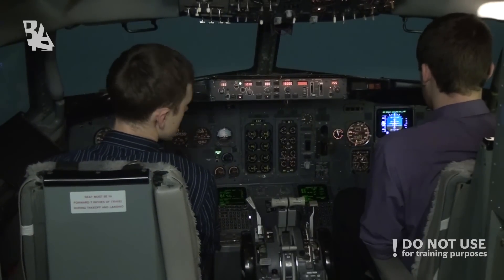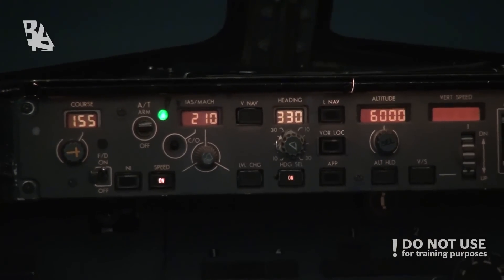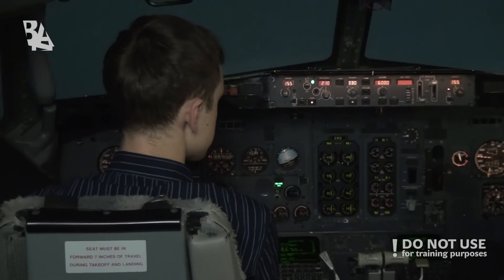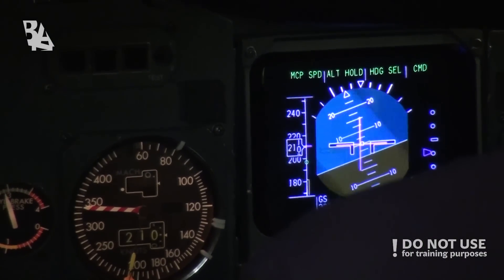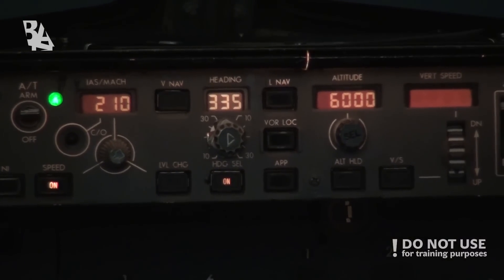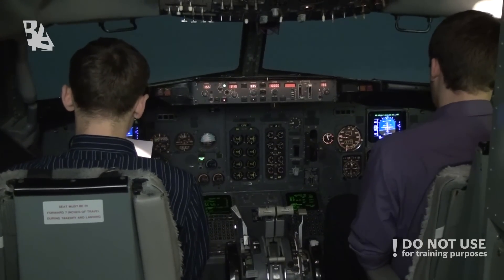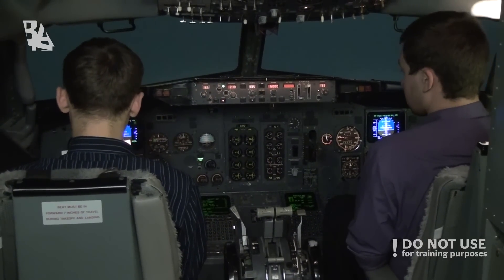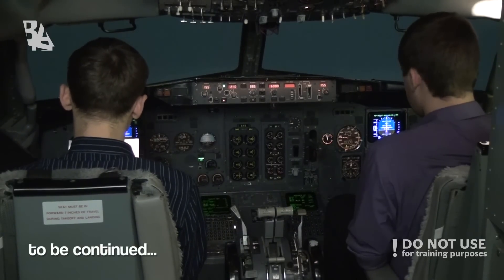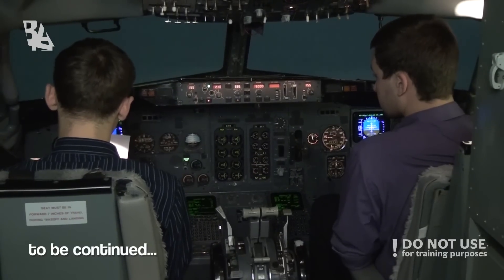Now we should turn towards the NDB, so setting heading 330. 330, check. 335, check. Alright, so now we'll be joining the Salzburg hold and coming around back to 4000 feet, trying one more time, hoping for better visibility or diverting to our alternate airport — which will be Linz probably.